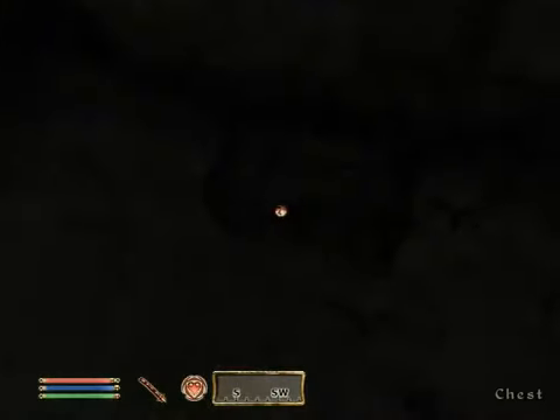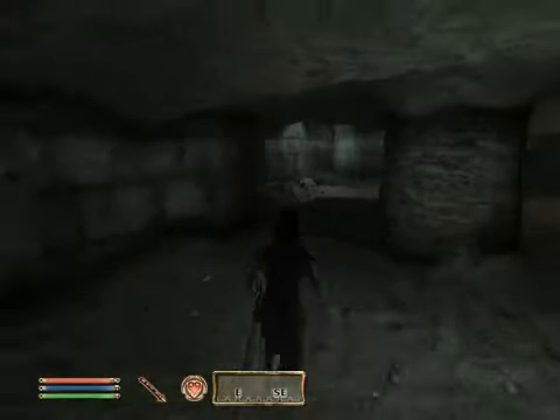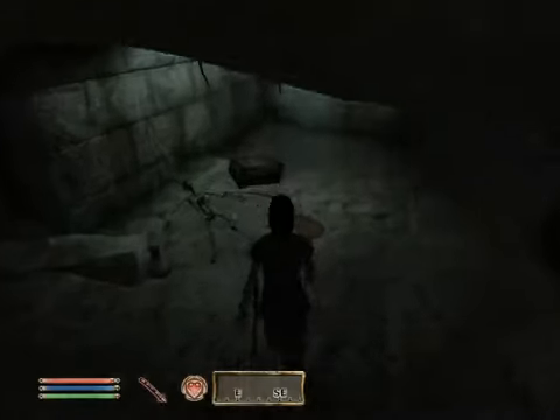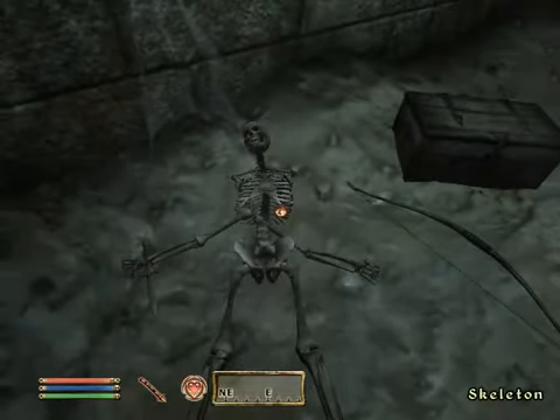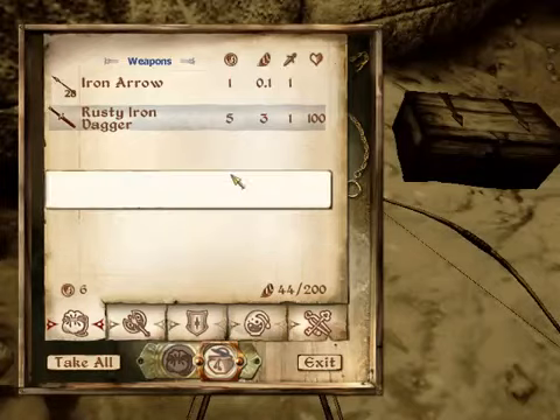Hey, look! A treasure chest! I don't know how well you guys can see there on YouTube, but I'm gonna point stuff out regardless. Shield — I'll take the shield. Hey, skeleton buddy, you're pretty dead. But hey, you have armor and stuff. I want it. And lockpicks.